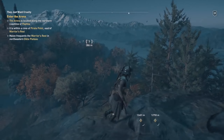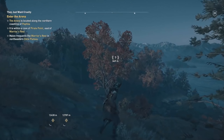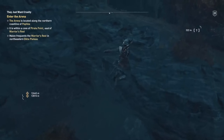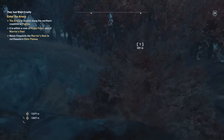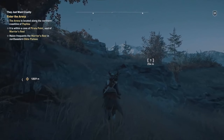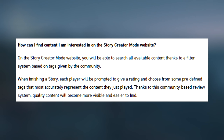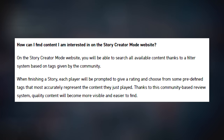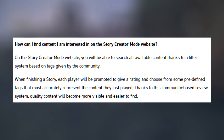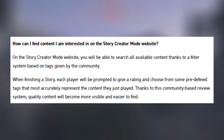You'll be able to edit current quests you've created and manage your quest log to select what quests you want to take on. Since it's connected to your PSN or equivalent account, it will log you in and tell your system what quests you have queued. Upon arriving in Assassin's Creed Odyssey, all those Story Creator Mode quests that you have selected will load in. On the story creator website, you can search all available content thanks to a filter system based on tags given by the community. When finishing a story, each player will be prompted to give a rating and choose predefined tags that most accurately represent the content they just played, so quality content will become more visible and easier to find.